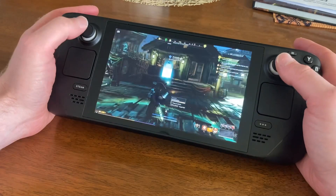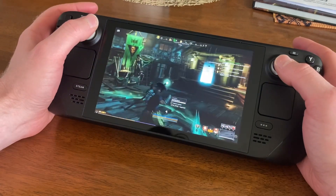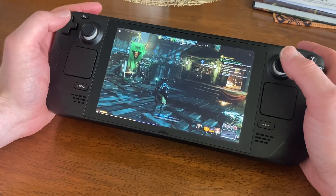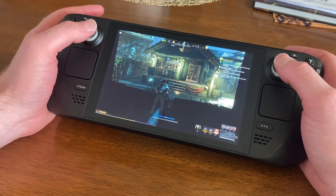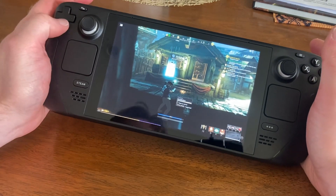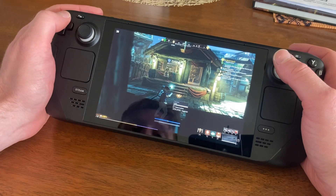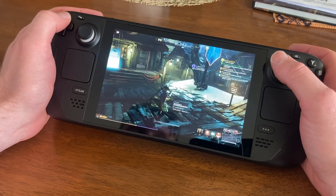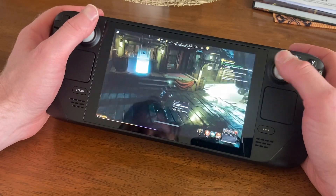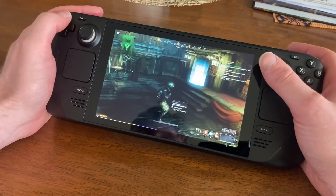Tapping up and down on the D-pad will cycle you through your party members when you have a heal or targeted ability ready. Even if you're not in a party it does cycle to nearby players, so that's quite cool and definitely something to keep in mind.